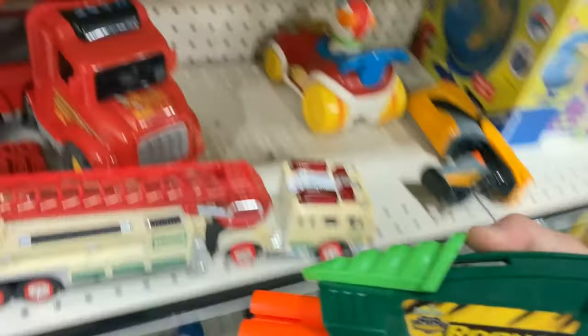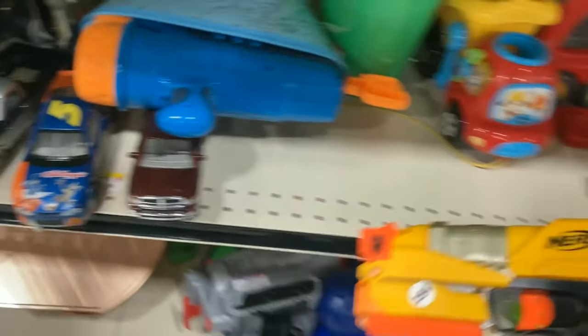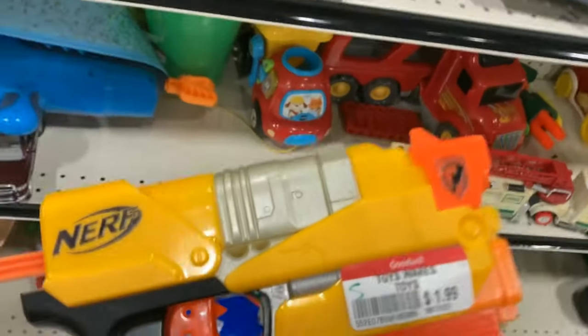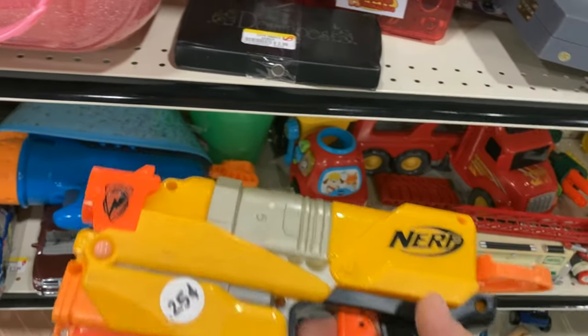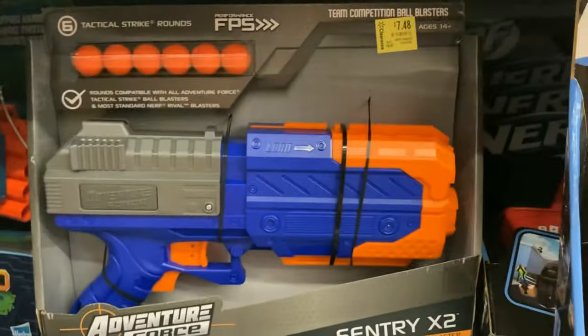Moving through the toys, got some cool little rogue old Busby vintage thing. I almost grabbed this Dual Strike because me and my girlfriend want to play the Wii game, but I already got the yellow one. I want to get the blue one, which is the N-Strike Elite version, so at least we have some variety. Checking out a Walmart — the Sentries are still going for five bucks.